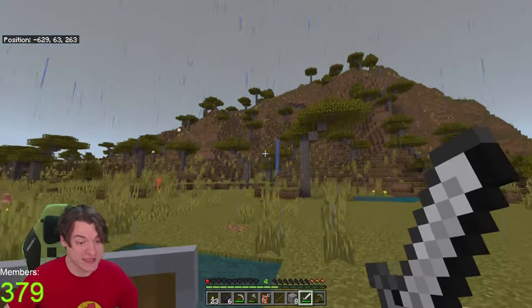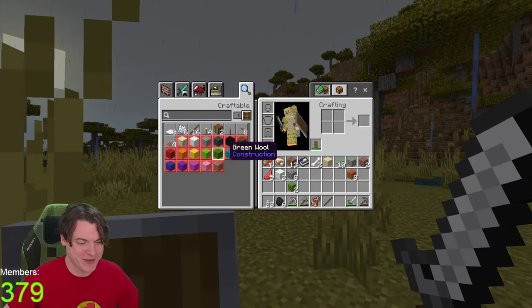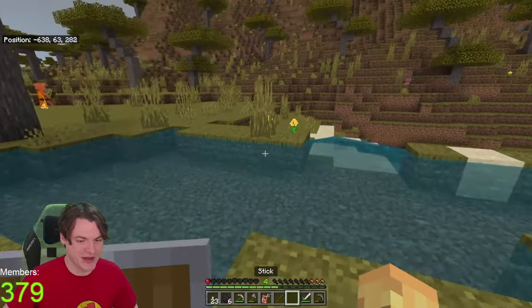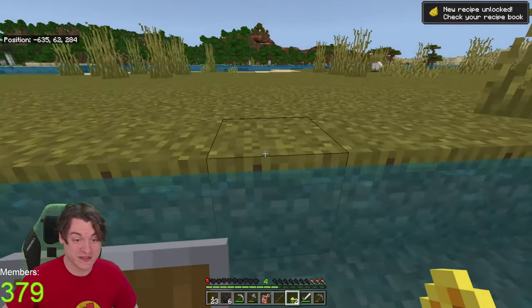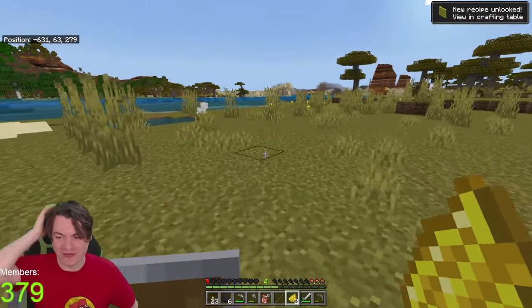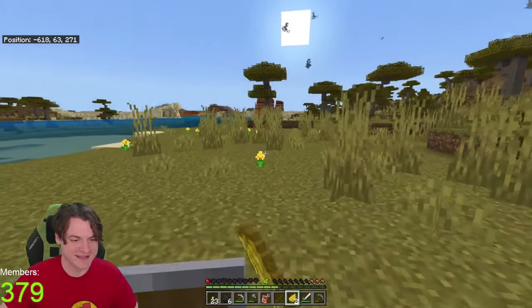Okay, my goal is still to get a natural disaster to happen to the pillager outpost. But first I need a bed and I need some food. The bed is just here in case the worst thing happens on the way to food. As we all know, the worst thing does tend to happen sometimes - it's a strange reality we live in.